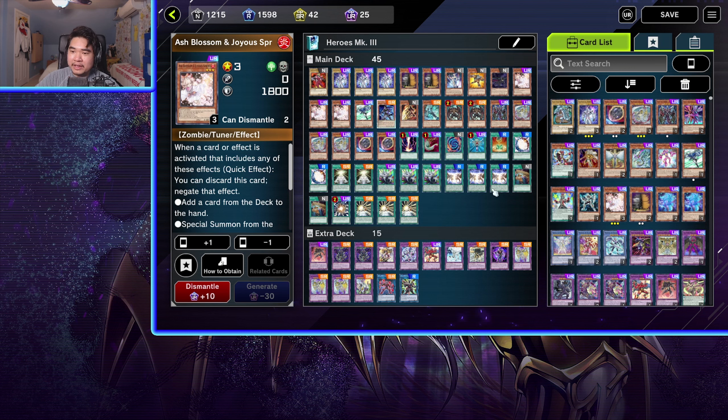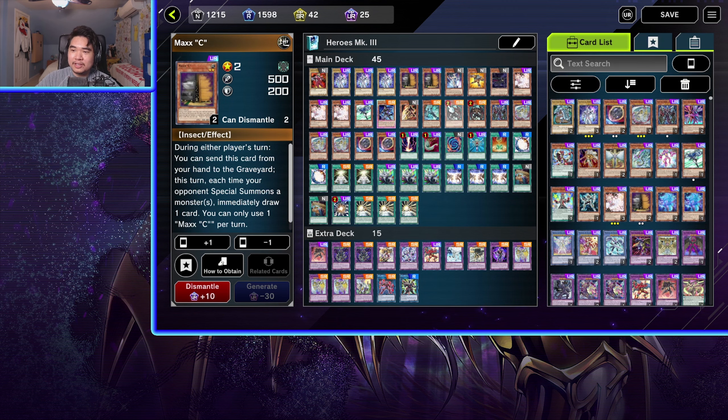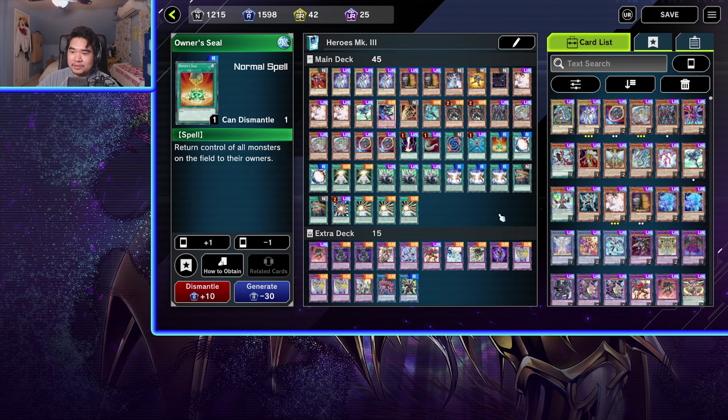I got 3 Ash Blossoms now, I got Nibirus, and I got 2 Maxi C. So I kind of metafied my deck a little bit, but nothing too crazy. There's still so many things I can do to make it better. I have 45 cards in here — I can probably take out 5 cards. I probably don't need some of these, but I decided to add those cards anyway because it would be nice to have them. Having 45 cards isn't really too bad; there's only 5 extra over 40, so it doesn't really screw me over too much.